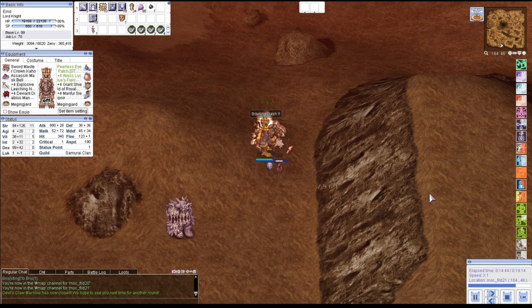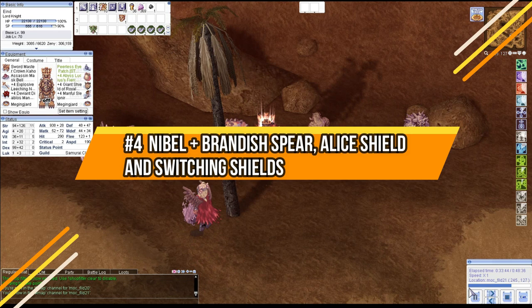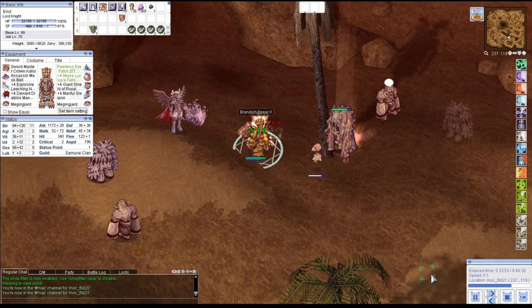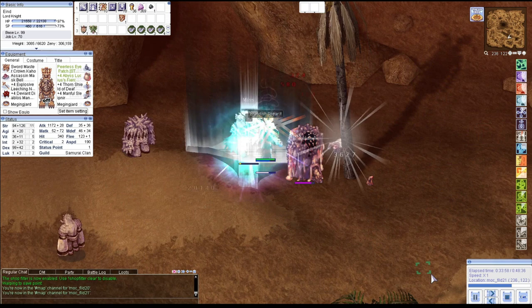So I tried build number three with Brandish Spear instead. It has very good defense and I almost never run out of SP. Brandish Spear is nice to use — it has wider splash damage. This build is my favorite.